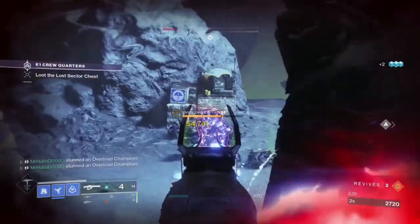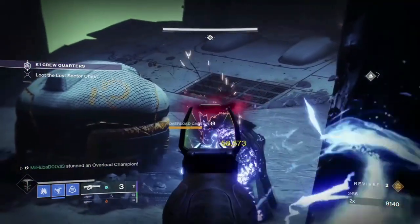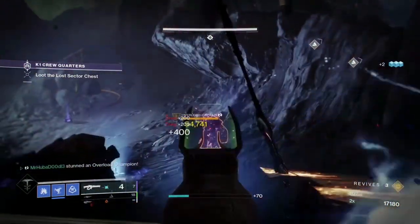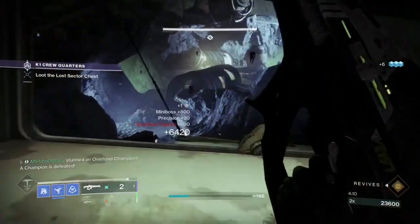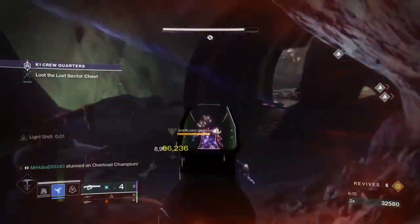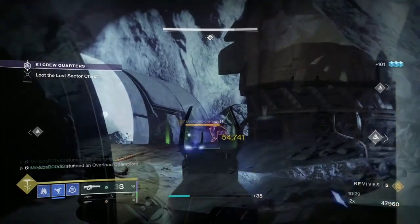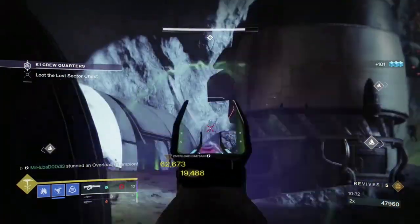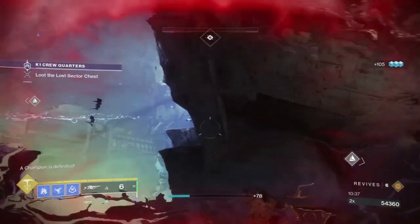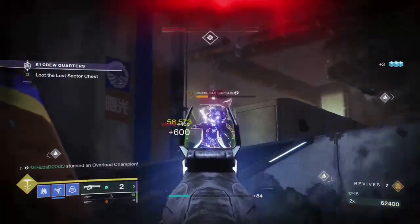The first Overload Champion is in the first room as you enter. The second is also in the first room, hiding behind a rock. The third is in the second room in the first wave of adds that spawn. The fourth is also in the second room as you make your way closer to the boss. The fifth is in the second room at the end of the walkway before you cross over to the boss arena.